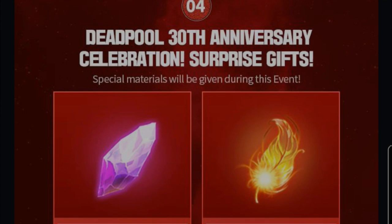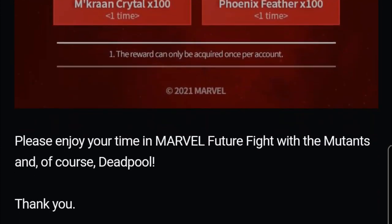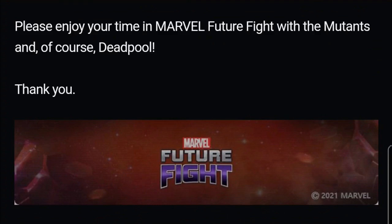So that's a summary of all the events today. The first one is the best — we have a chance to choose between a dimension chest CTP (random, not a selector) and also the tier 2 mega advancement ticket. I think that's all for today's events. Please enjoy your time in Marvel Future Fight with mutants and of course, Deadpool!